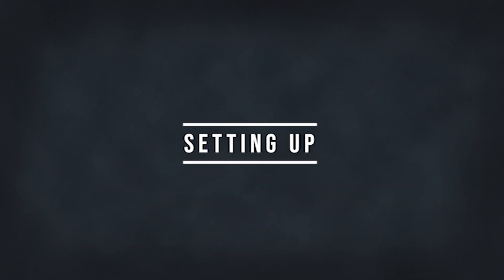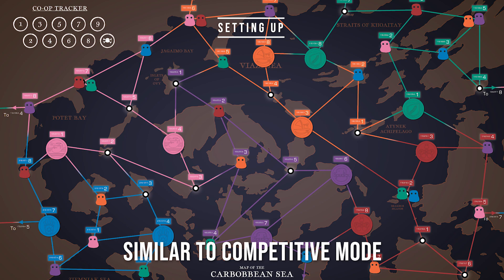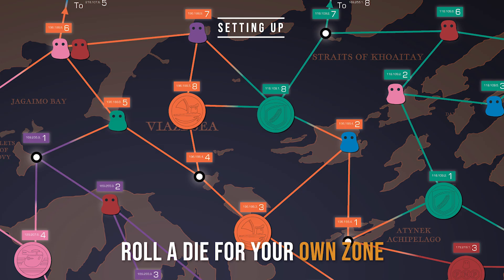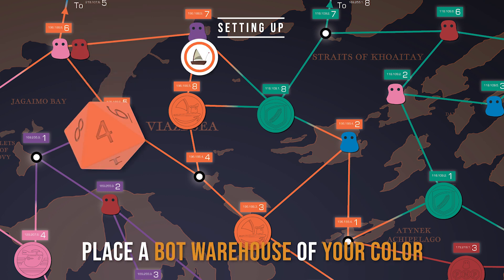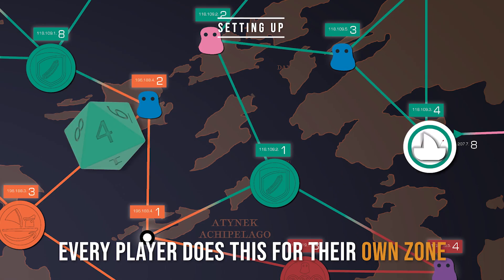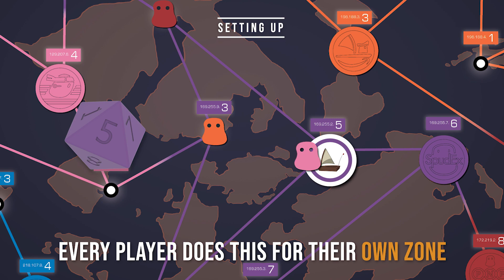Setting up. Set up your orders in warehouses similar to competitive mode, except use the co-op deck recipe on page 25. Next, roll a die for your own zone. Place a bot warehouse of your color on that node. Then, place a bot ship on that bot warehouse. Every player does this for their own zone.